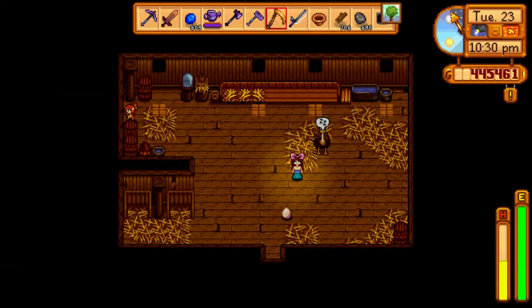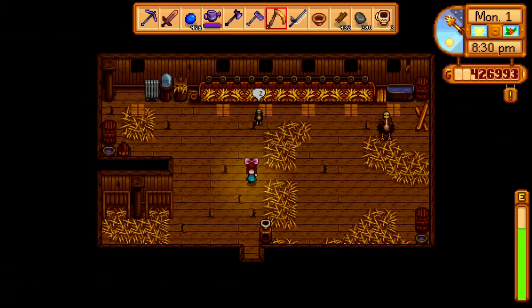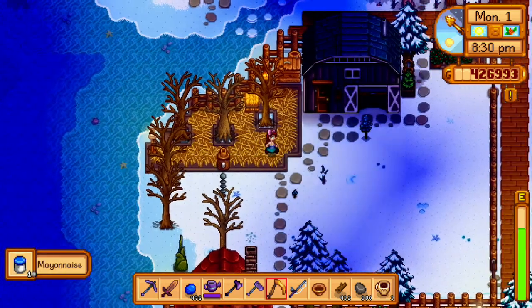Ostrich is now full size and he has produced his first egg. We can use this to either get more ostriches by putting it in the incubator, or we can use it to make mayo and when we do that we get 10 mayonnaise instead of one.